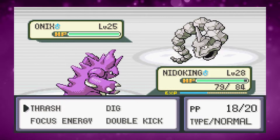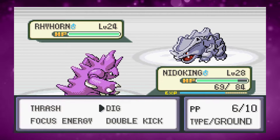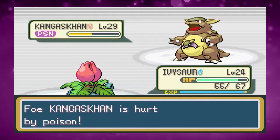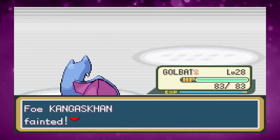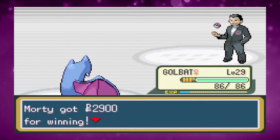After Erika we battle Giovanni. His team is manageable but Kangaskhan takes my Nidoking low so I switch to Ivysaur. I waste a turn trying to use Sleep Powder on a Poison type, and because of that Kangaskhan takes out our Ivysaur — meaning that one misplay made the difference and we could have got through without losing it.